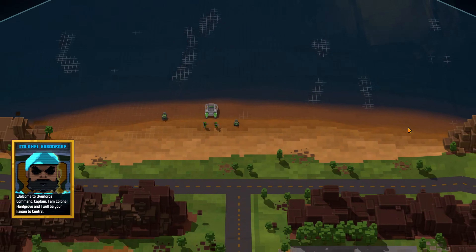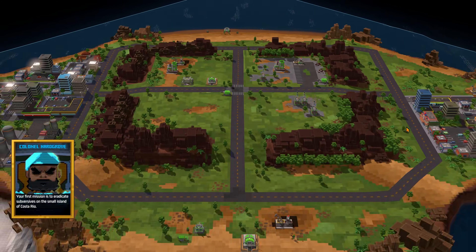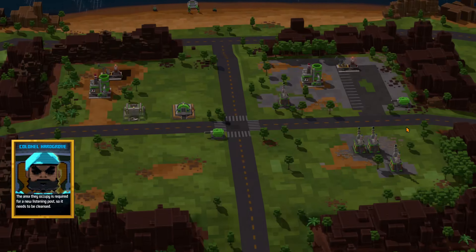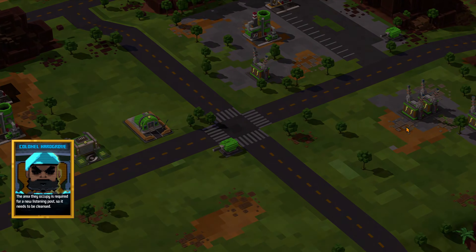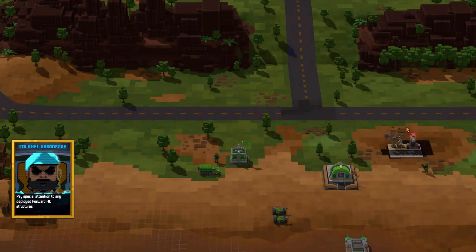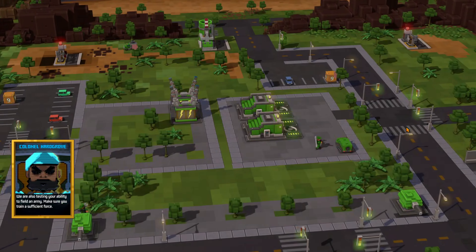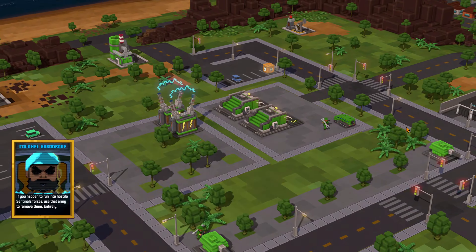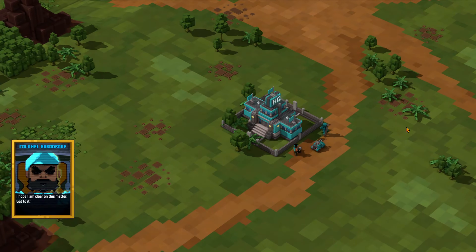Welcome to Overlord's Command, Captain. I'm your Colonel Hargrove and I'll be your liaison to Central. Your first mission is to eradicate subversives on the small island of Costa Rio. The area they occupy is required for a new listening post, so it needs to be cleansed. Pay special attention to any deployed forward HQ structures. We're also testing your ability to field an army — make sure you train a sufficient force. If you happen to run into hostile Sentinel forces, use that army to remove them entirely. Hope I'm clear on this matter. Get to it.